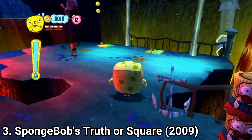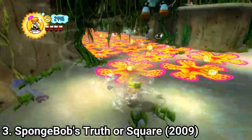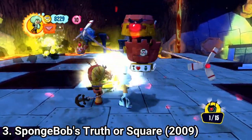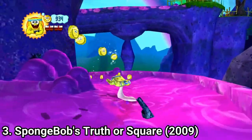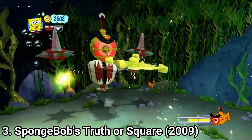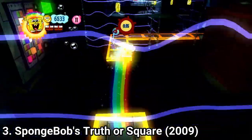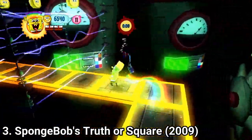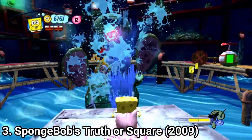SpongeBob can also absorb water, which you can use to solve puzzles and attack enemies. There are also three special attacks: one where Patrick uses SpongeBob as a hammer, one where Sandy uses SpongeBob as a karate glove, and one where Squidward uses SpongeBob as a clarinet. The level designs are great, and the more you progress the more stuff you'll find to do. The creative and colorful visuals are really great. The only downside is its length — it takes only three and a half hours to finish, which is kind of short. Occasionally the camera doesn't control that well, but overall this game is amazing.